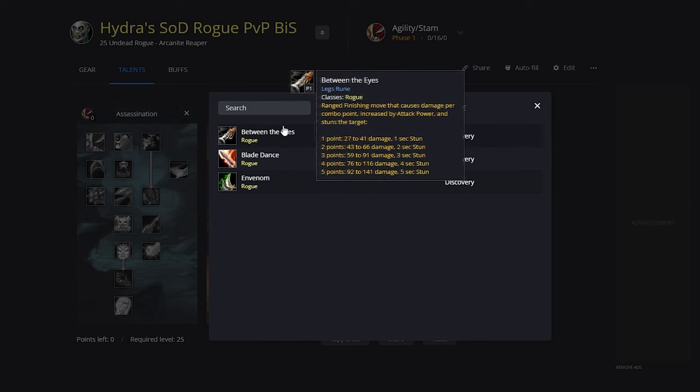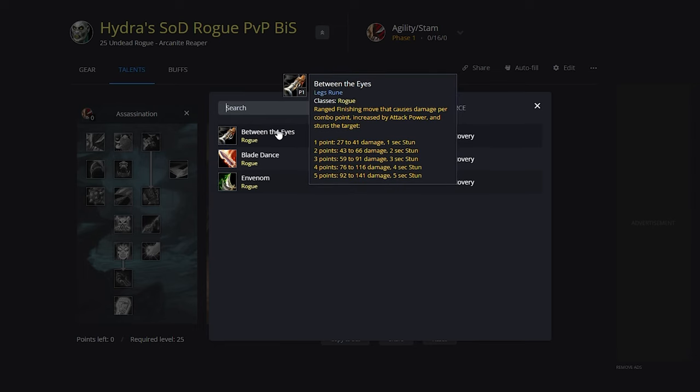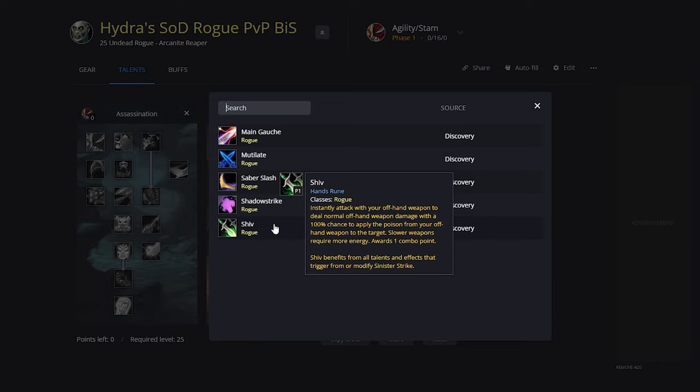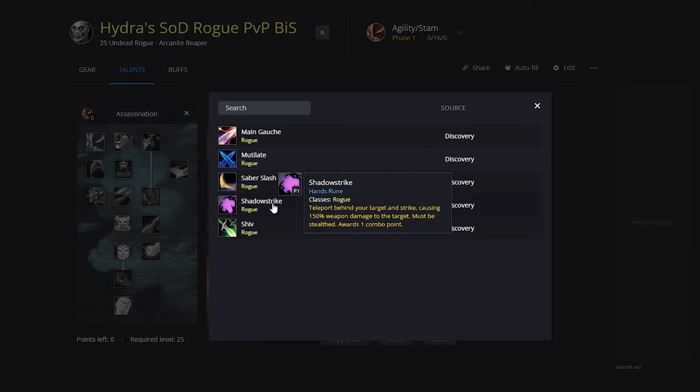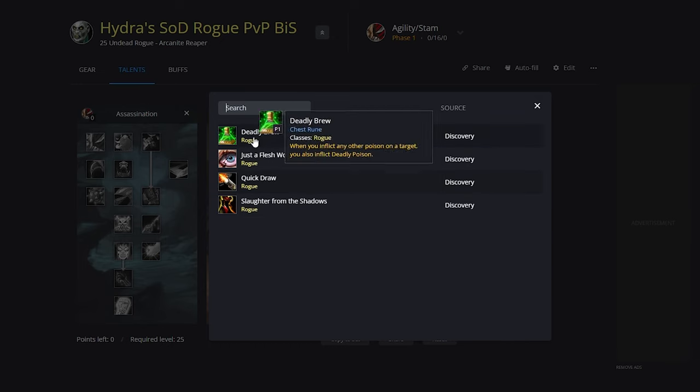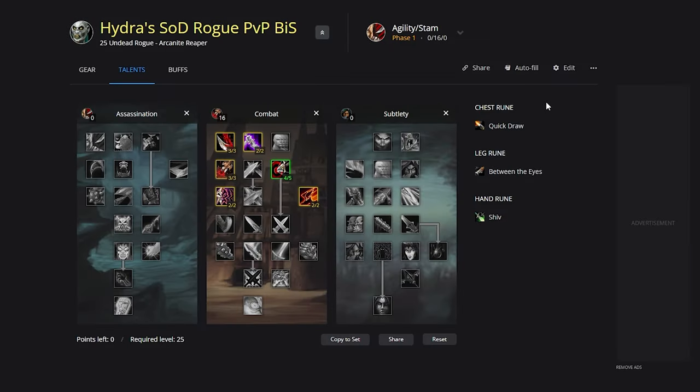For the leg rune, most likely they're going to be running Between the Eyes, as this is their only stun available at level 25. For the hand rune, most Rogues are going to be running Shiv. There is also the option for Shadow Strike, though this is only usable in stealth — you can also swap to Mutilate, Venom, or Deadly Brew if facing a high-armor target, depending on how rune swapping is allowed.